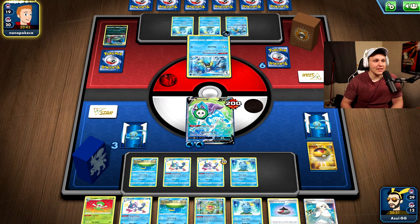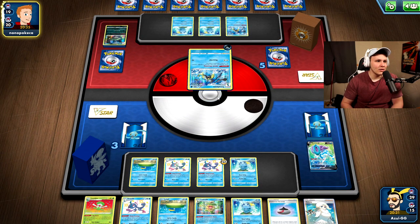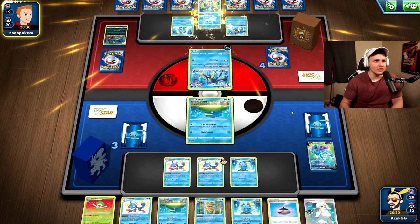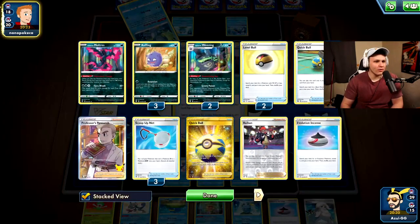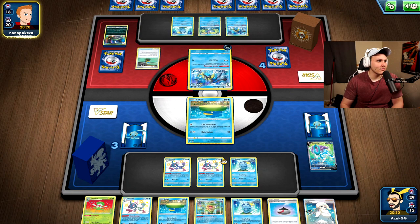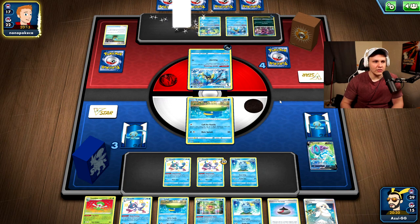What do you say to a Lotad who's about to go to the active spot and do absolutely nothing except get knocked out? How do you keep your Lotads motivated? Let me know in the comments below. Hoopa graphs — I'll use Hoopa to KO the Lotad. We can go into the Inteleon here if we want to. They'll be at three prize cards, so we could go Inteleon, Suicune, Suicune.